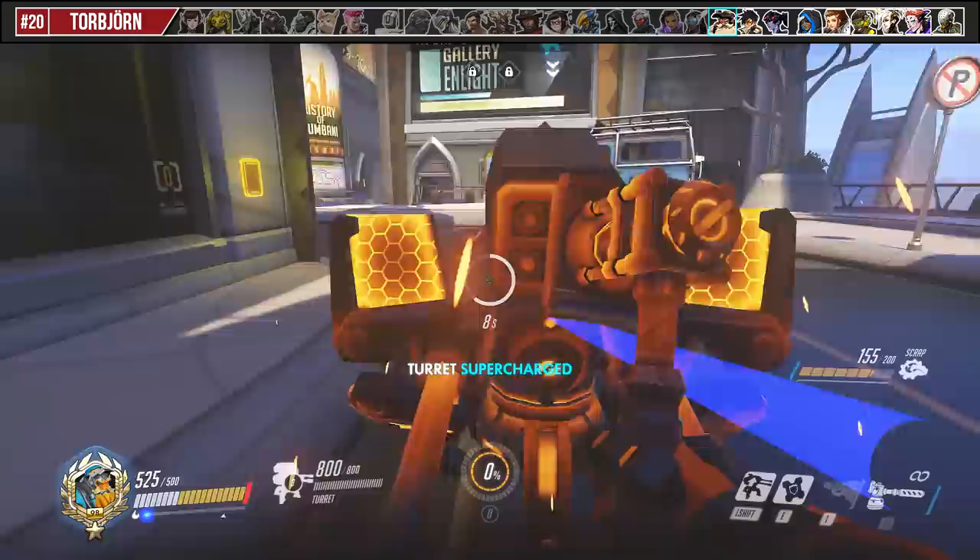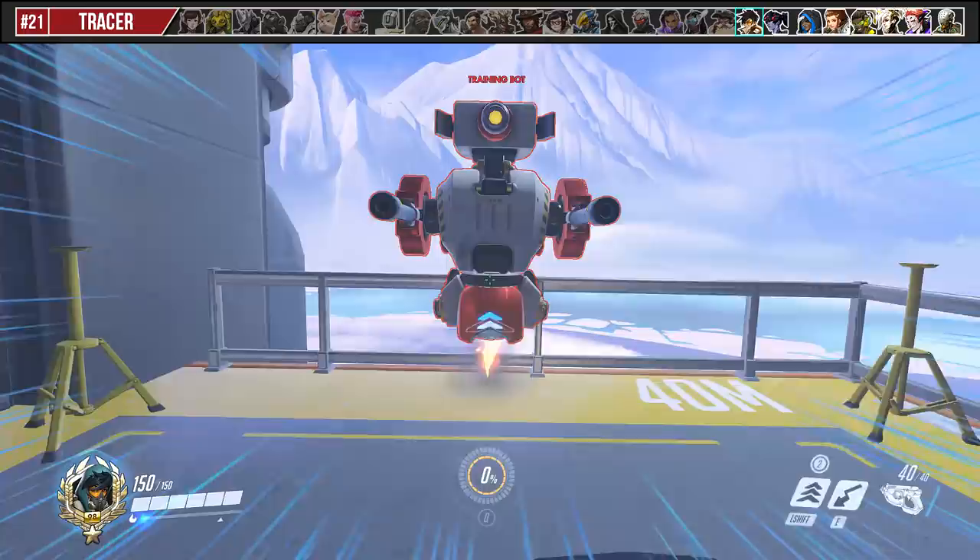For Tracer, you can activate your Pulse Bomb just before blinking into an enemy so you cancel the arcing animation. This does require an understanding of her blink distance, however.